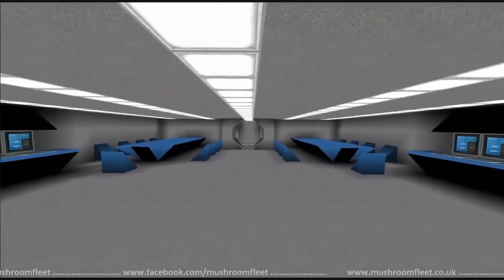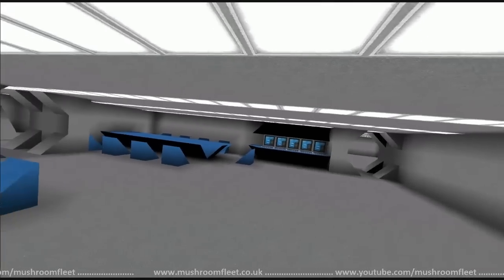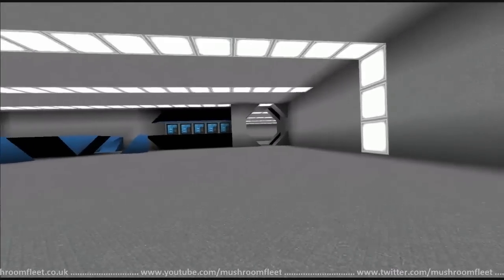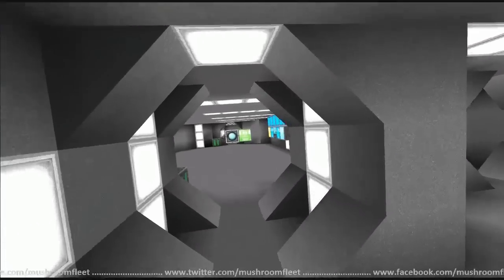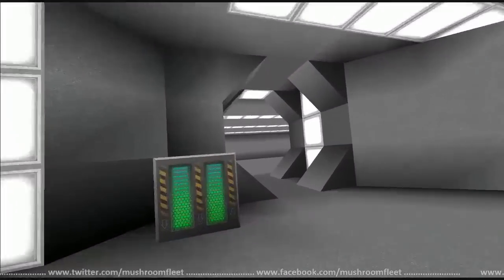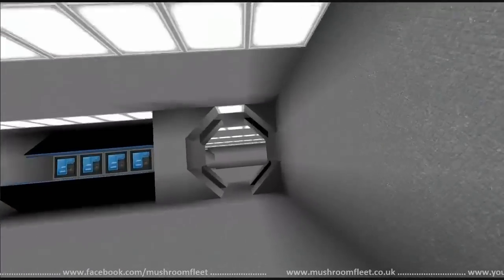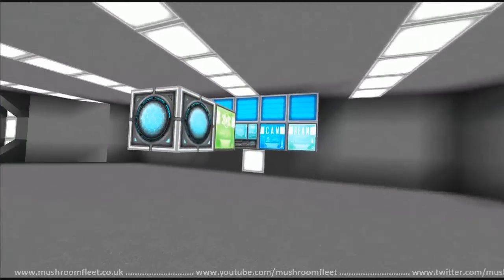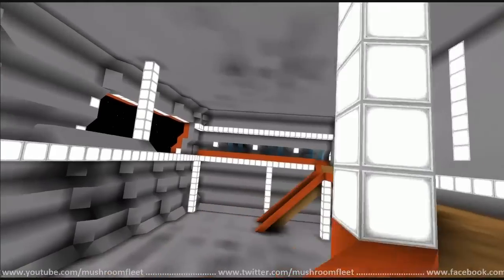I apologize — the interior did not get saved. It's fine, mate — I can see how you could put a few more blocks in here. What about engineering? What about the bridge? There's nothing in the bridge, unfortunately. Nothing in engineering either — I'm actually going to make the core room into engineering. Like I said, no interior save.